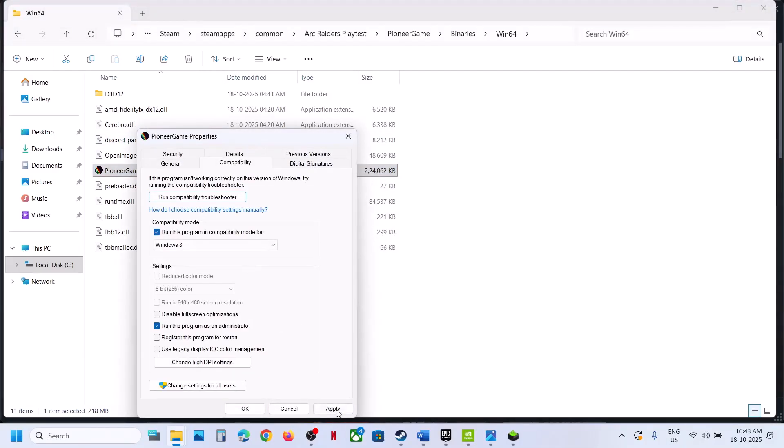You can even try Windows 7 mode — hit apply, click OK. Also put a check on 'disable full screen optimization,' hit apply, click OK, and launch the game. If you put a check on all these boxes and it's still not working, uncheck these boxes, hit apply, click OK, and follow the next step.